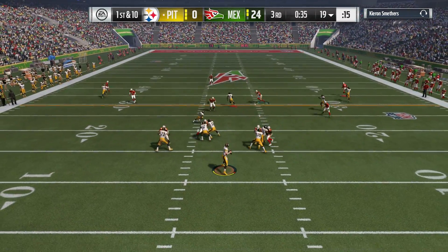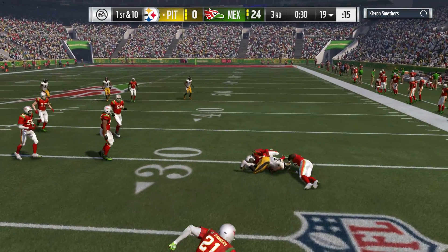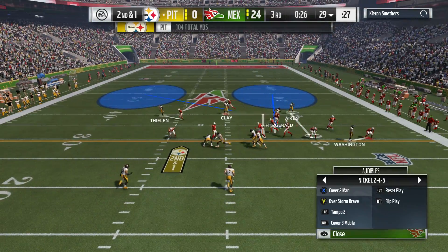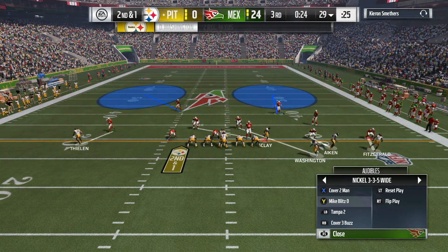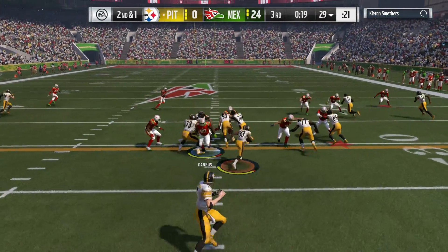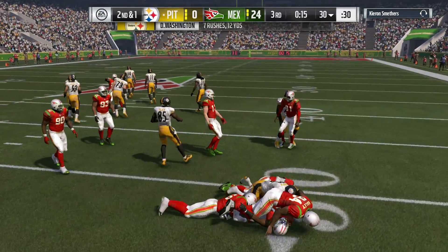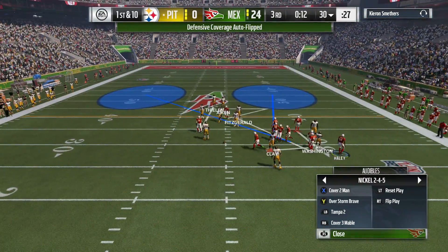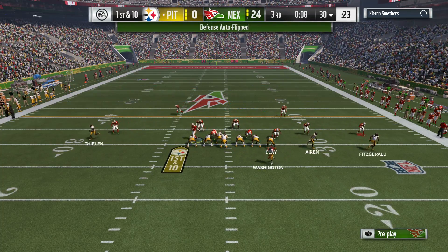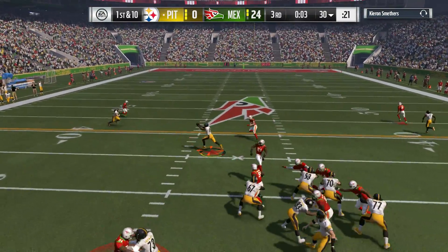Throwing now — Roethlisberger on first down, finding his safety valve. Complete — a nine-yard pickup on the play, making it second and short. Looks like a pretty safe play right there. He's had trouble with the interceptions in this game, but he hit his guy on the check down. So many times quarterbacks talk about progressions — in your progressions, you're either throwing the touchdown or the check down. Earlier in the game it was touchdown or interception, but now he got to the check down. A nice safe throw and a good one.